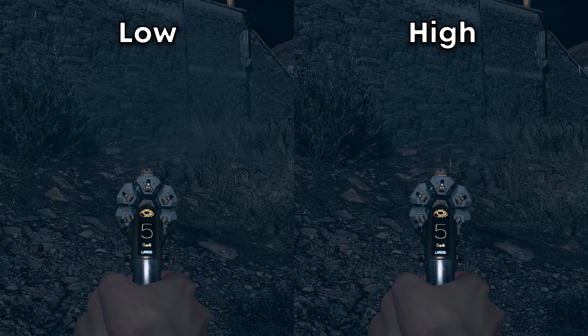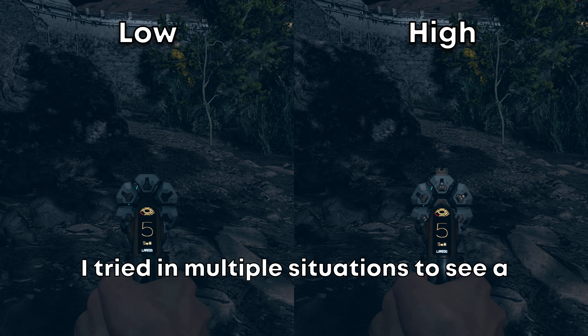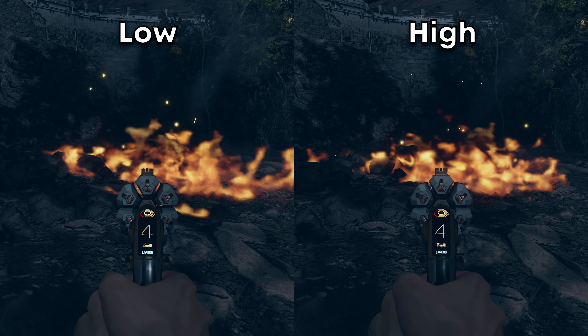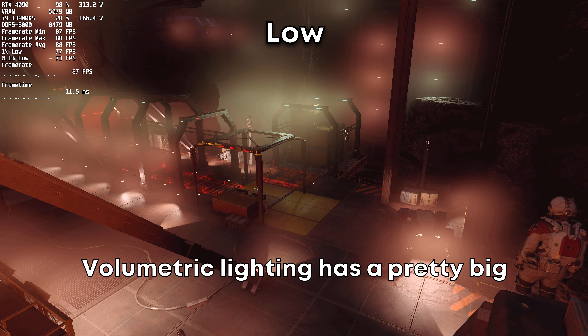Particle quality is another one I might be looking in the wrong spot, or it might be something that just isn't working at the time. I tried in multiple situations to see a difference and slowed it down, but everything looks pretty much identical between the settings, as well as the frame rate.